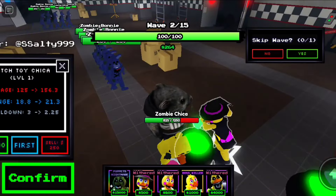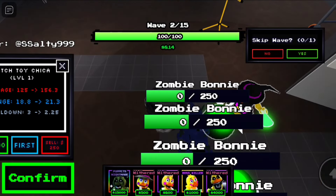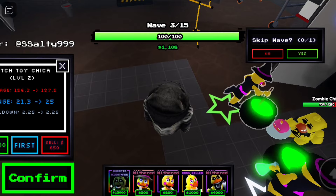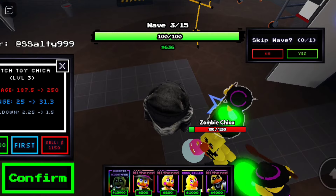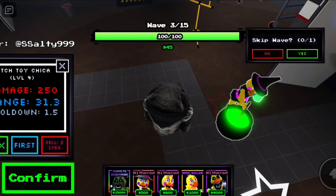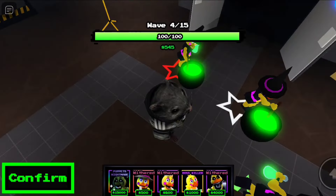We've got three witch toy Chicas down, so let's try to upgrade. I've upgraded one — hopefully that's enough to take out these zombie bonnies. We're doing good. We'll upgrade you again, let's just max out this one. We're holding up pretty strong now. Let's skip another wave, we need the money.